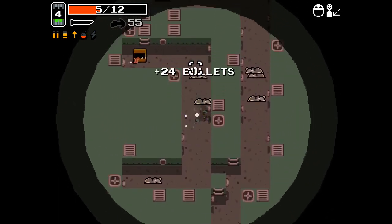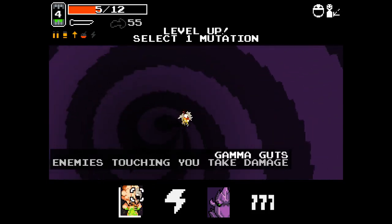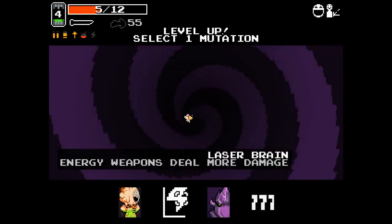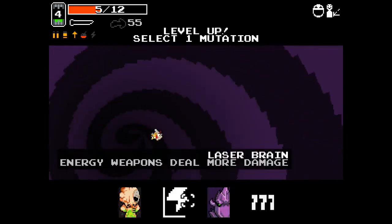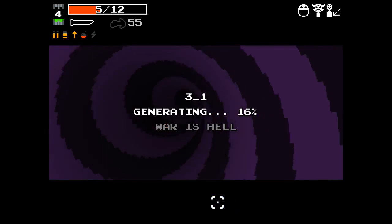Oh, there's a mimic! I didn't know there were mimics in the game. Holy shit, that scared me. So: less enemy HP, some shots regenerate ammo, or laser weapons deal more damage — or gamma guts. I'm going to go with Scarier Face for less enemy HP.